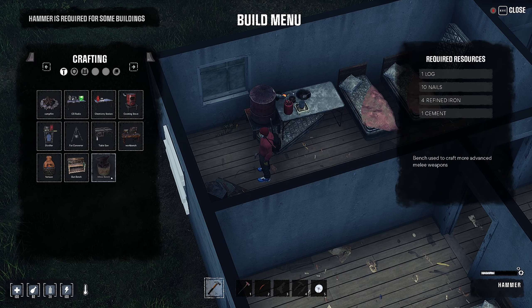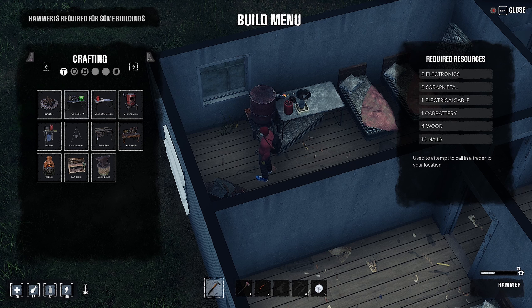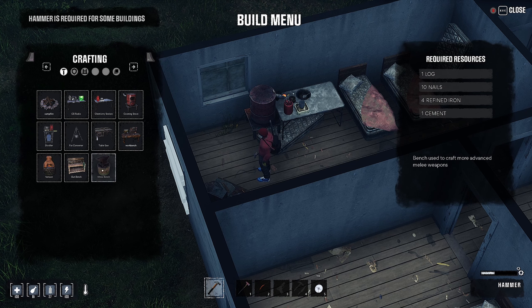And then there's the melee bench. I don't have any cement or refined iron. A gun bench for crafting guns and ammo is pretty neat. A table saw - we've already looked at the distiller, craft fuel and liquor. I can't build a radio yet - attempt to call in a trader to my location, that's pretty cool. A furnace. I can't make a melee bench - refined iron and cement.